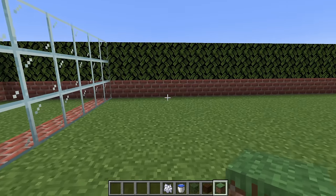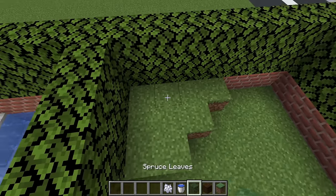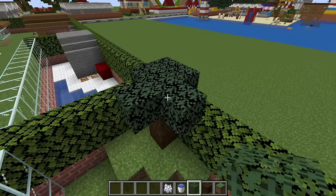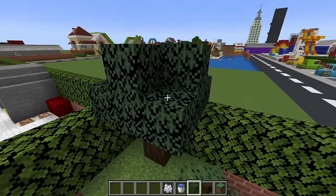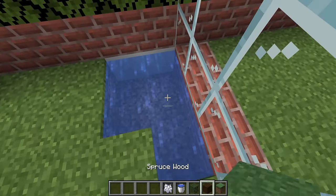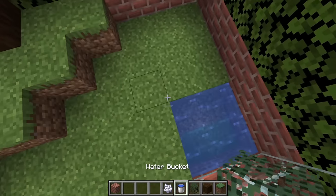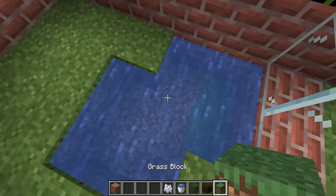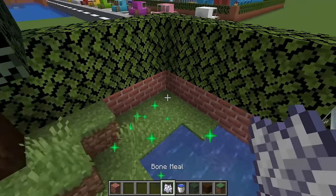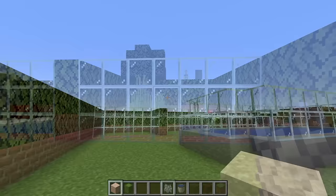Moving on, we are going to make the wolf enclosure. Add a mound of grass at the back, then make a little mini spruce tree — something like this looks really good. Add a water source for the wolf as well, and replace the bottom with grass. Then bone meal this area so we have a nice little dark forest for the wolf to live in.